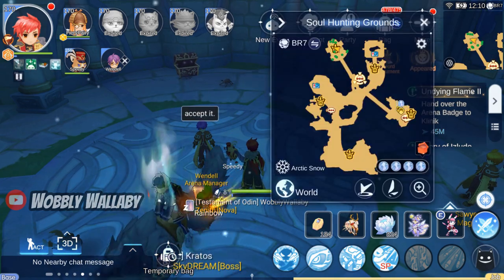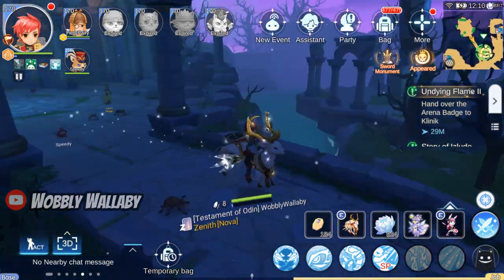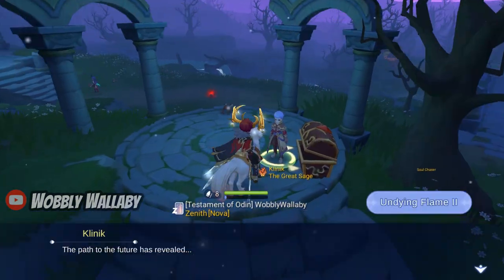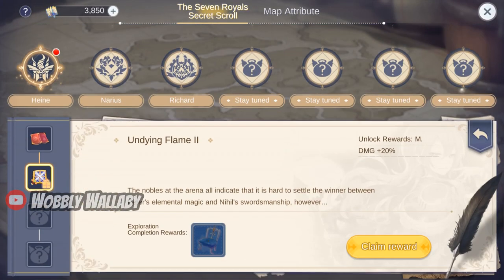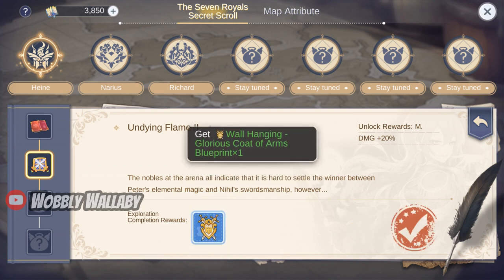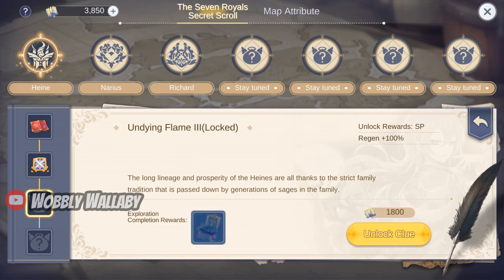I go back to Klinik to talk with him. I open the sword monument. I claim my glorious coat of arms blueprint and unlock the SP regen plus 100% buff.